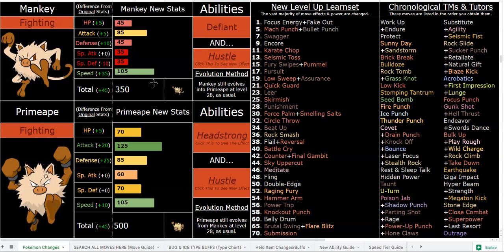Headstrong is great with recoil moves. However, your recoil options aren't that amazing with Headstrong because all it does is prevent recoil, and you already have Shell Bell that heals by 20% anyway. Shell Bell is basically a built-in Headstrong in some cases — some recoil moves deal 25% recoil. Play Rough, Wild Charge, Rock Climb, and Take Down are all TMs here with 110 base power and 20% recoil. You can run Shell Bell on Hustle sets with the same effect.